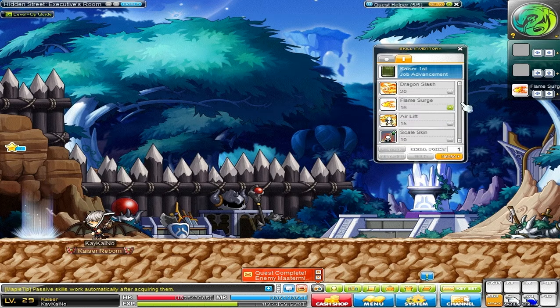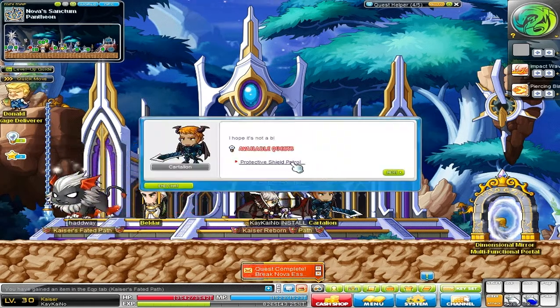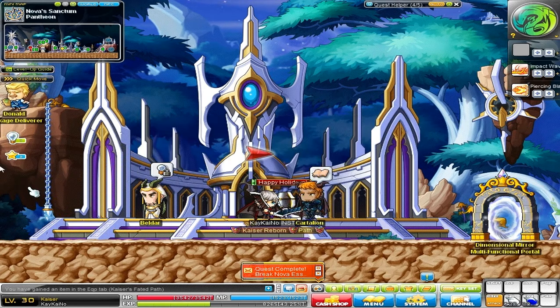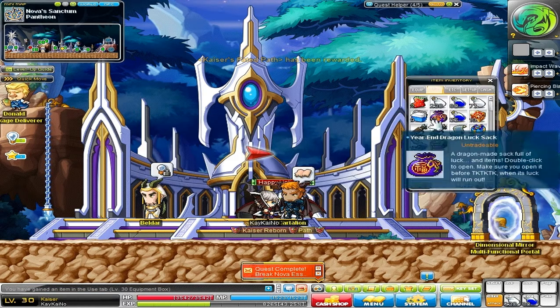Level up too. I just completed all the quests and now I'm level 30 — bam, job advancement! Awesome. Perspective shield patrol — I guess I have more quests over here, I might want to go ahead and finish this quest off. Self-improvement as a Kaiser, level 30 — now I get an equipment box. Awesome — no need to use this level 10 weapon anymore.